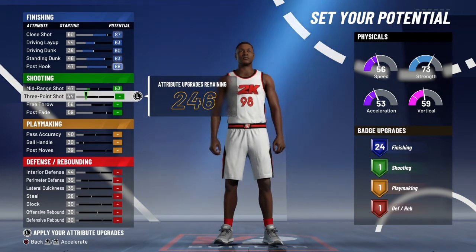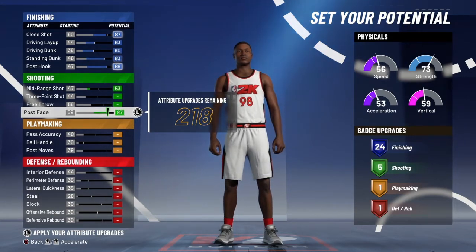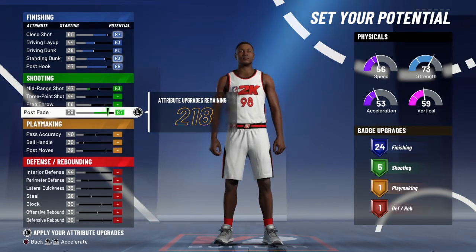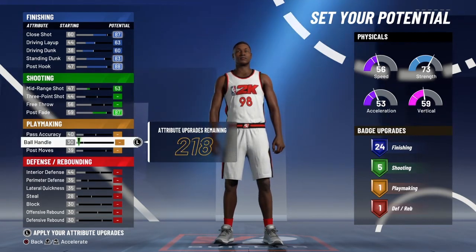For mid range, just put that at 53 — just because there's a couple points left over. You can definitely use that even though it's still low. You're gonna get your badges from your post fade and fire shooting badges. You could put those on high zone hunter or deep fades depending on exactly how you play the build.